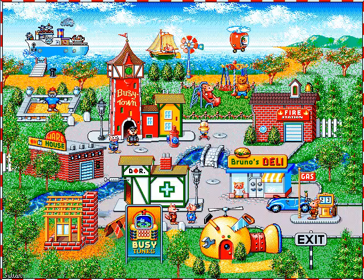Welcome to Busy Town. Climb on board the Applecopter and fasten your seatbelts. Off we go! Move the mouse to pick the playground you want to visit, and click. In the playground, you'll become a Busy Town character by simply moving the mouse. Anytime you need help, click on the firebox. Have fun!